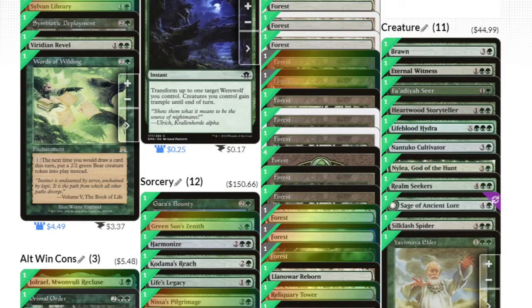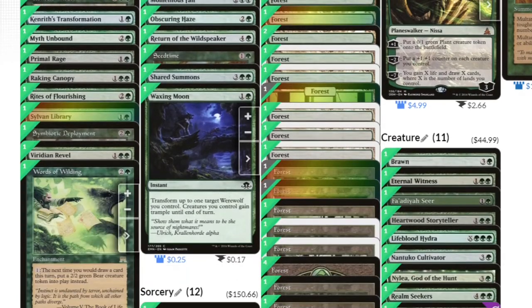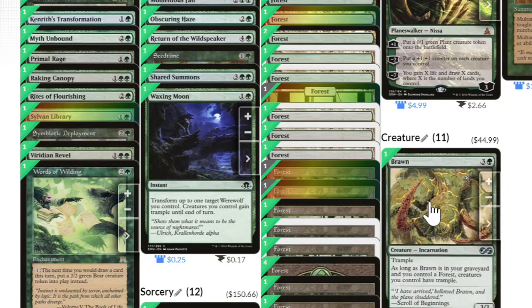The third part of our deck concept is that we have to get Multani through by some means. This is usually by giving Trample, but since Multani has Shroud, Trample has to be given in a non-targeting way. Waxing Moon lets us give all the creatures we control Trample. Brawn goes to the graveyard, and since we're mono green, all of our creatures get Trample.